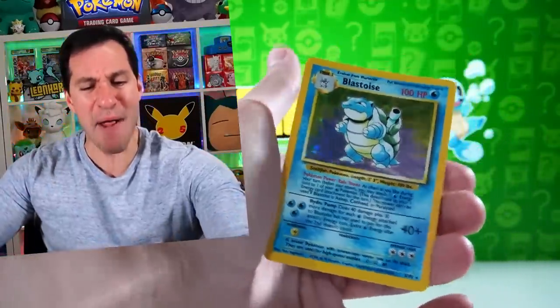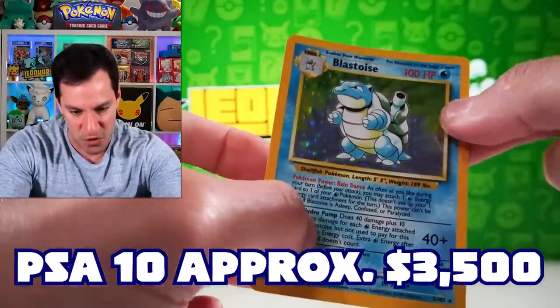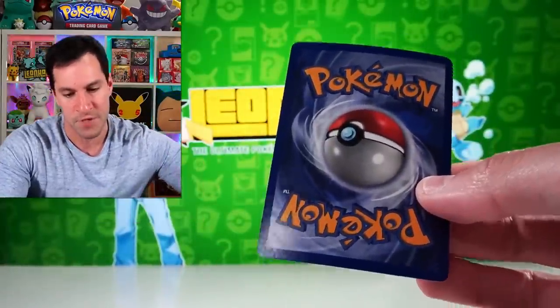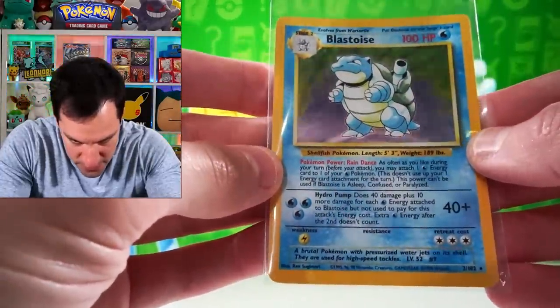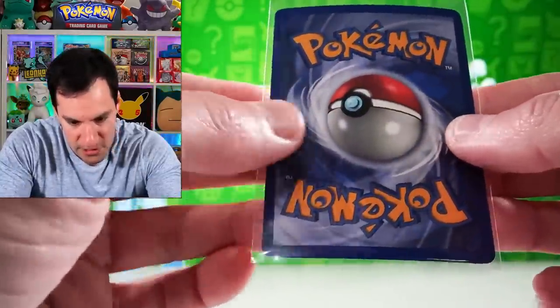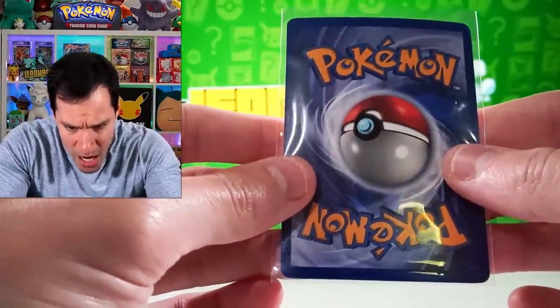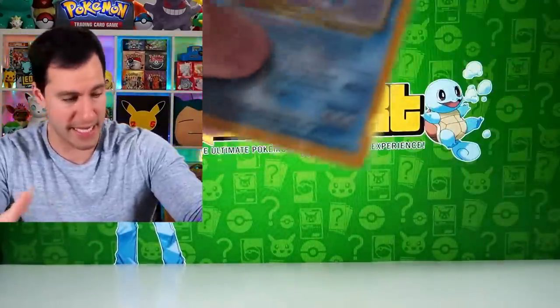Blastoise has been pulled in the Blastoise pack! We've got to control ourselves — these packs have been producing virtually flawless holographic cards. This one looks flawless, no factory lines, no edge wear or whitening on this Blastoise. This is clearly a PSA 10. I can't believe it, and that was just the first pack!